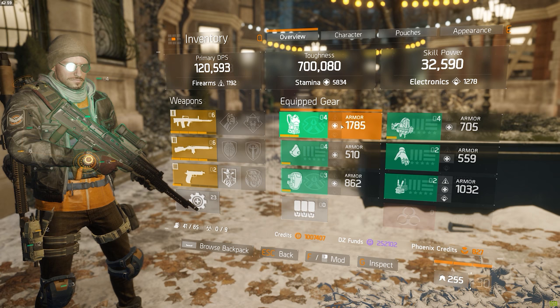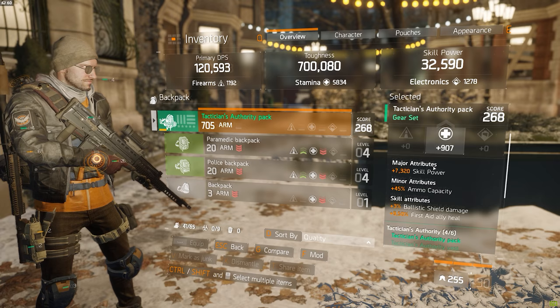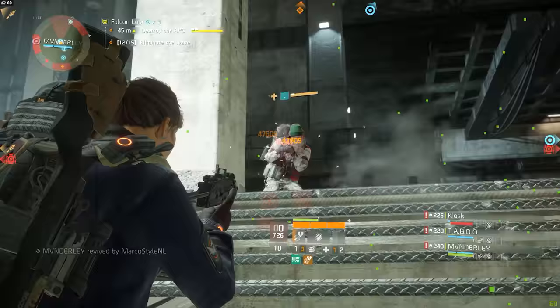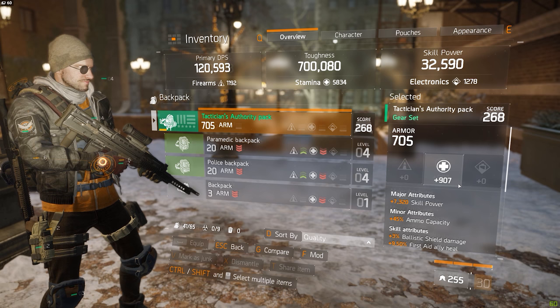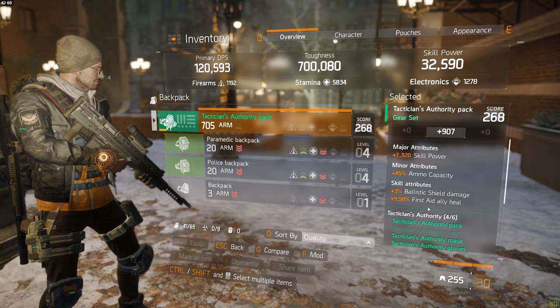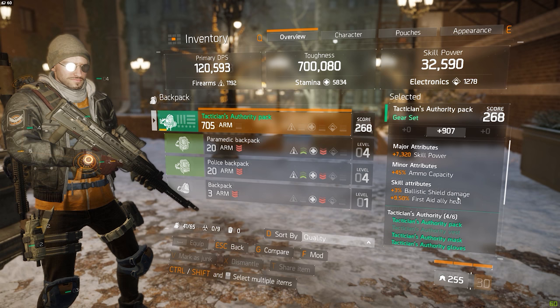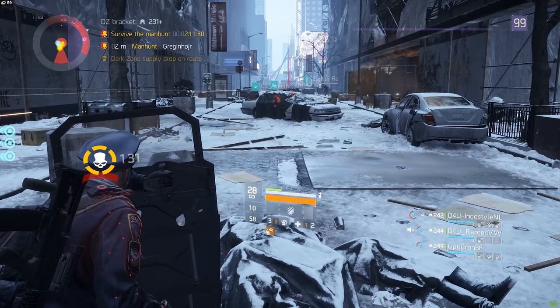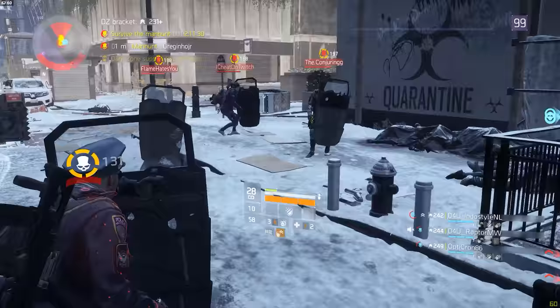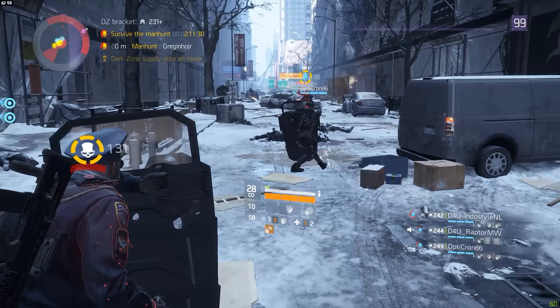Moving on to the four-piece Tactician's, first we have the backpack — that's the first piece in the four-piece set. I got all my Tactician pieces from those Falcon Lost Heroic mode runs and unlike with the Final Measures that I got by sheer luck, I actually worked really really hard for this piece. The backpack has a 759 main stat stamina, just over 7,300 skill power, extra ammo capacity, ballistic shield damage, and the First Aid ally heal. I'm especially happy with the ballistic shield damage because this is a statistic that doesn't scale with skill power and it kind of helps make up for the one thing that I really lack — damage.